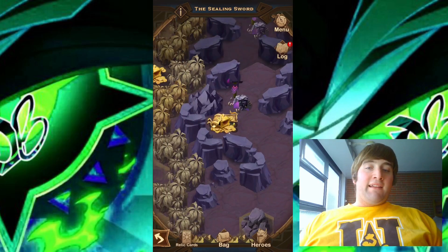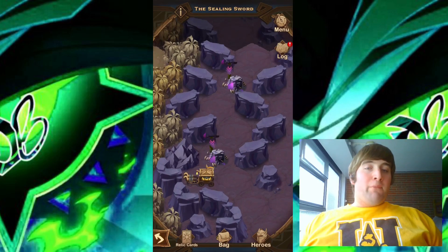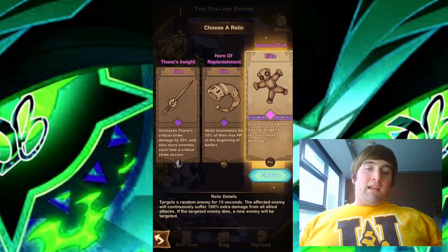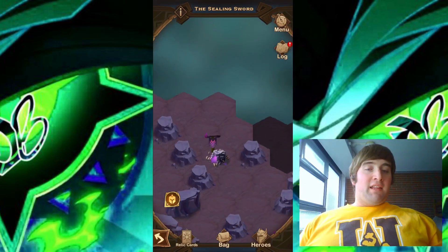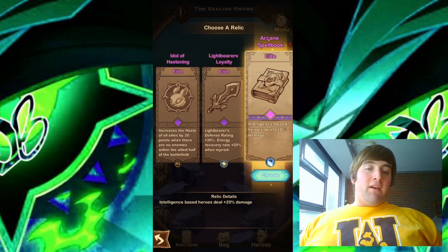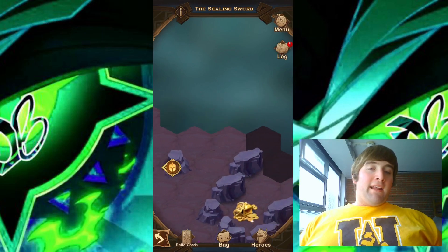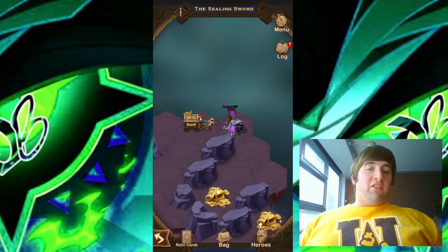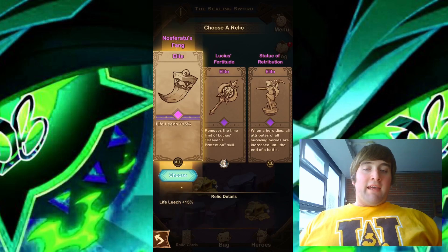We have two camps right here — let's go ahead and take down both of them. Both of those camps are down, very good. We do have another camp up here that we need to take down as well. I do see another camp over here, but I think I'm going to skip that one because I don't think we actually need to take it down. I will go over to the right and take this camp down instead. Took down that camp — now we can go ahead and get the next chest.